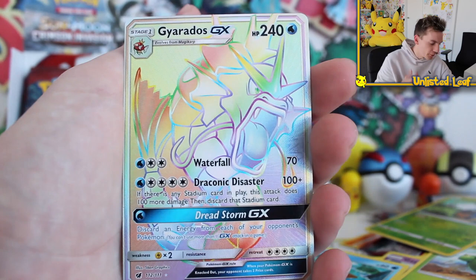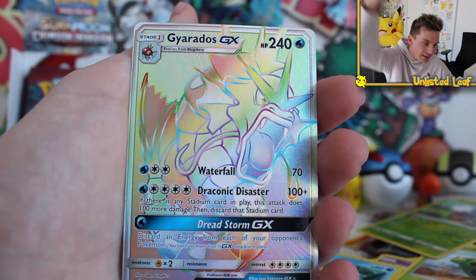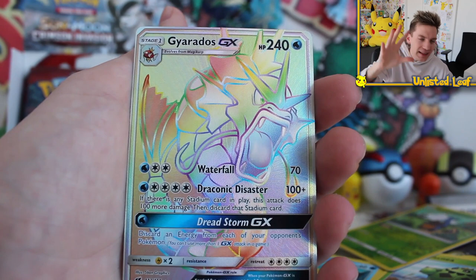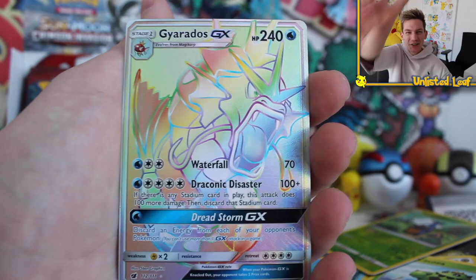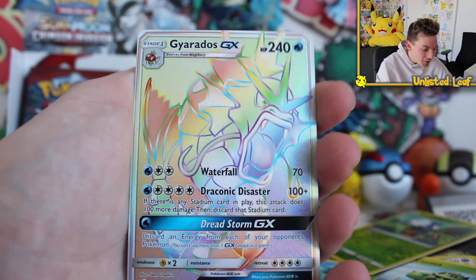Alright guys, we are on to the final part. All you've got to do is click the annotation, link in the description, sidebar — literally anywhere. Make sure to check out part number four — it's going to be epic. Maybe we can pull one last amazing card. I'm so excited. That is the coolest card I've ever seen. Keep on gaming — part number four, Crimson Invasion. I'll see you there!